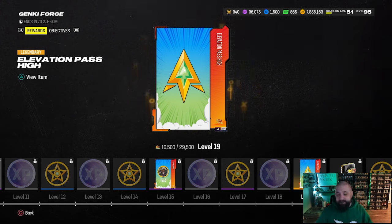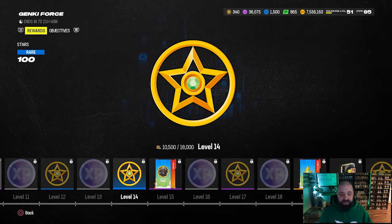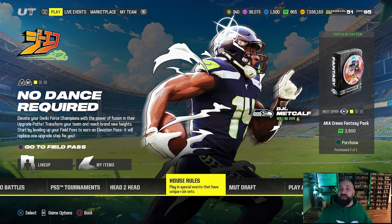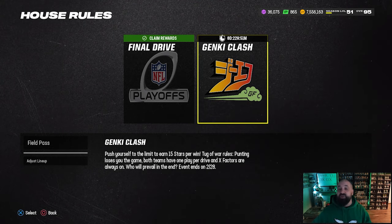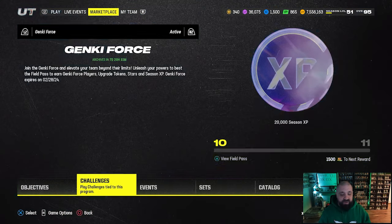Between the house rules rewards and the field pass rewards, you earn stars. At levels 14, 12, 17, and 21 you get star rewards that you can spend in the store — and you can basically get two free 96 overalls from this promo. I broke down the math in a separate video linked below. There are about 580 stars available in the field pass. Solo challenges give you 5 stars each, and house rules — a really quick game mode I highly recommend — gives you 15 stars per win. You have over a week left to play.